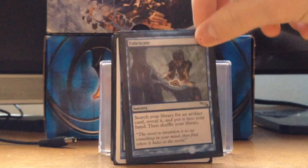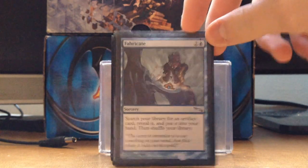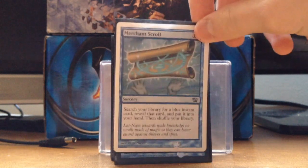Fabricate — search your library for an artifact. My artifact package is pretty much ramp, so let's just go get some ramp. Merchant Scroll — I usually go get Cyclonic Rift, just because I'm in a pinch.